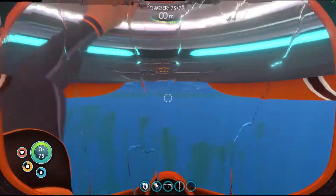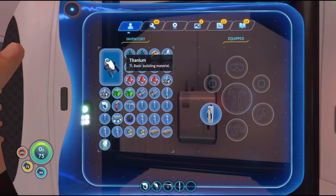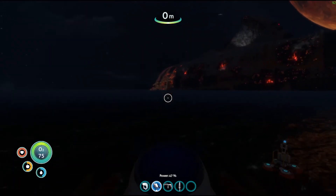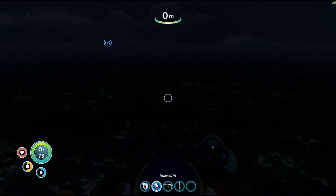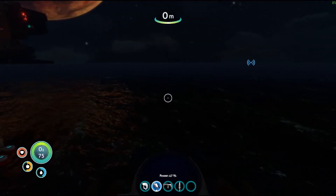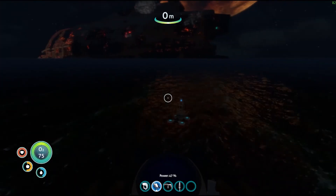Alright, we're back at the base. I was able to get a lot of materials while I was doing that, so I think we can start exploring and searching for fragments so we can create a laser cutter and propulsion cannon. Next episode we can go to the Aurora, which should be fun. I did get enough to make a laser cutter while I was out, but unfortunately I'm out of time for today's episode. Next episode we'll get enough for a propulsion cannon, and then episode five we'll explore the Aurora.